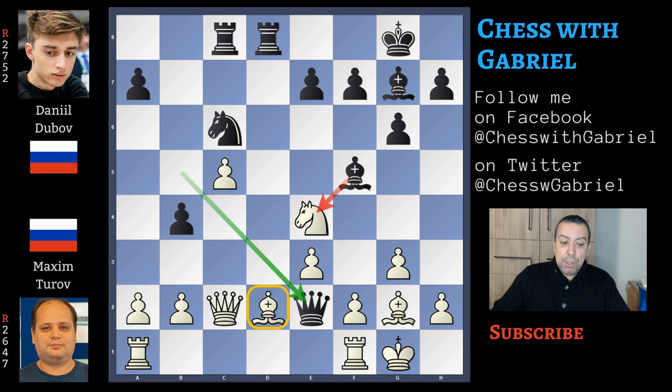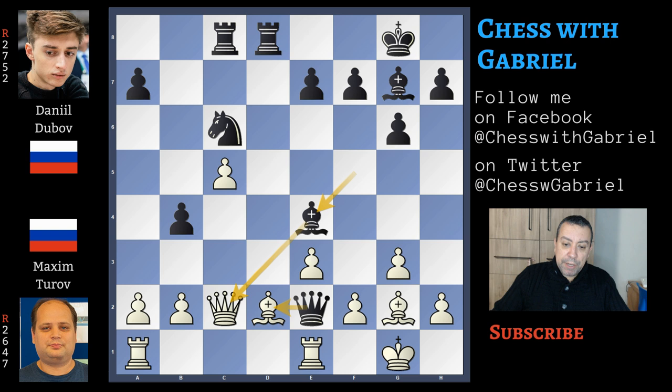Now bishop to d2, but this move will allow queen to e2 which is a very strong invasion. Not only is the bishop pinned but the bishop is also under attack — after the light square bishop captures the knight, one of the two defenders of the bishop is gone. Rook from f goes to e1 doesn't work and was not played by Turov, because here comes bishop captures, bishop captures, queen captures and white is a piece down.